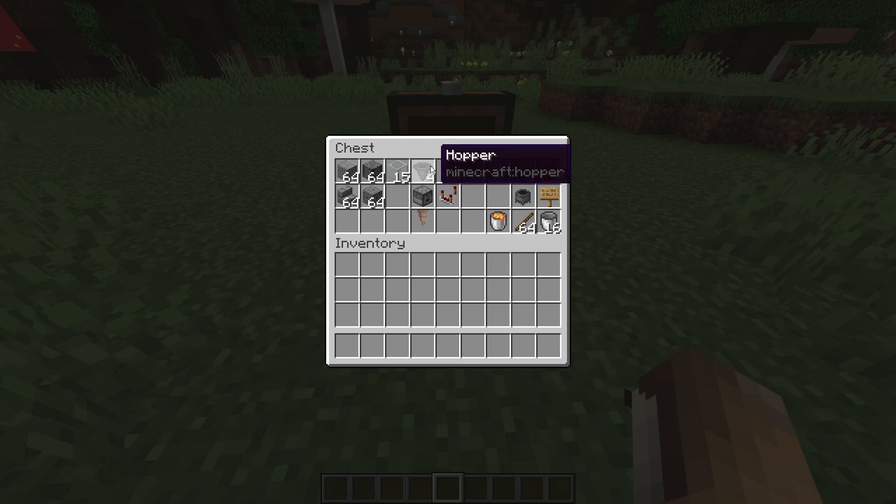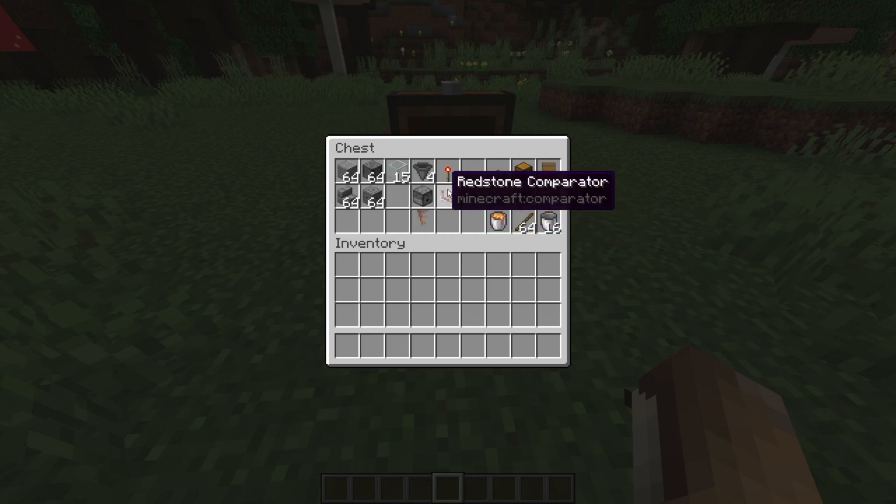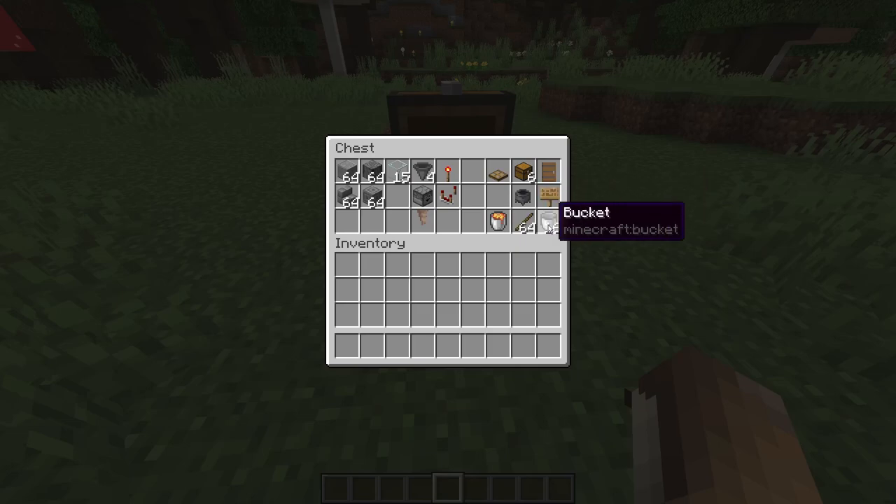You'll also need 15 pieces of glass, 4 hoppers, 1 redstone torch, 1 dropper, 1 redstone comparator, 1 pointed dripstone — which you can find in the new 1.17 caves — 1 oak trapdoor, 6 chests, 1 spruce door, 1 cauldron, 1 oak sign, 1 lava bucket, a stack of sticks, and a lot of buckets.